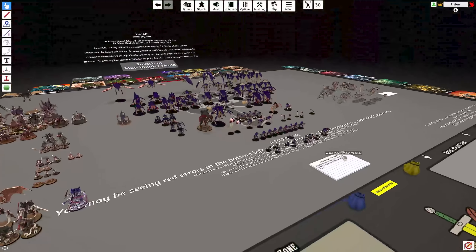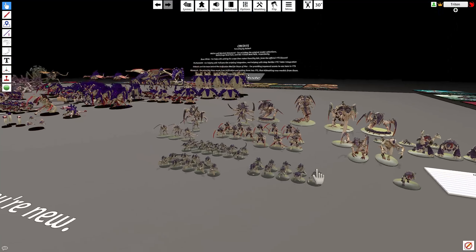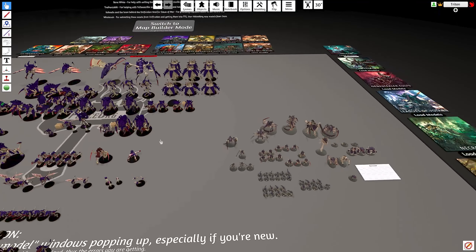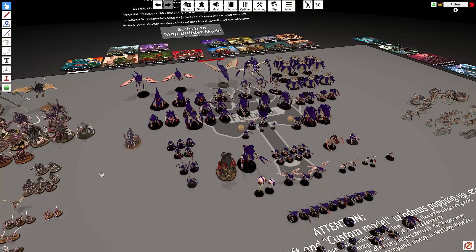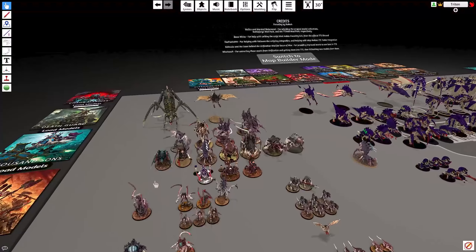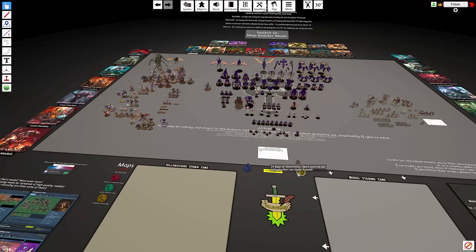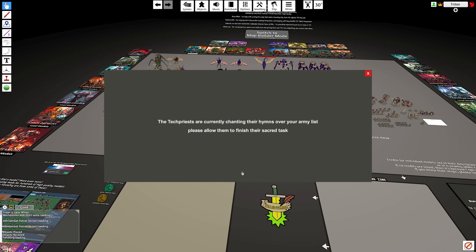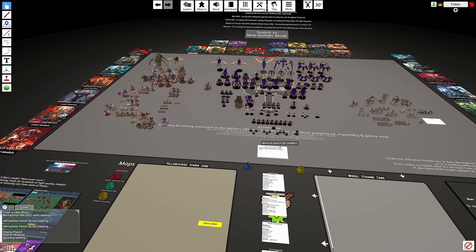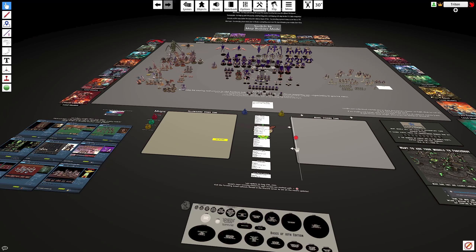Now go to your workshop and look up the Force.org mod which you have downloaded. Load the table as a whole table — don't use the Additive Load. It will load a selection of all the factions and the collected assembly of miniatures developed for those factions. Since I'm doing the Tyranids, I am loading all the available models for the Tyranid swarm. There are three different groups, sourced from three different artists or contributors, each with a different aesthetic.